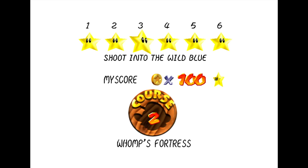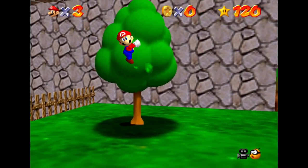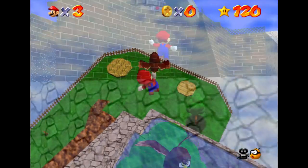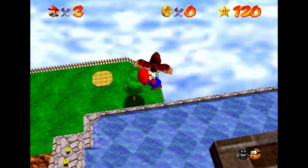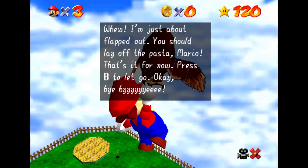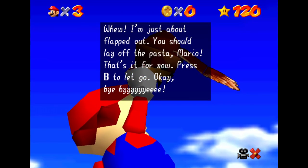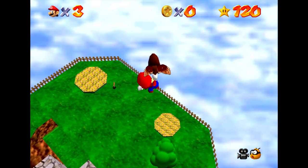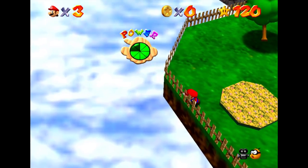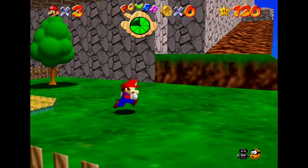Now this secret isn't as big but it is the Whomp's Fortress secret. Basically, you might remember that in one of the levels you can ride an owl to a star pretty easily. But what happens if you just keep riding the owl forever and ever? Eventually he gets all tuckered out: 'I'm just about flapped out. You should lay off the pasta, Mario. That's it for now. Press speed to let go. Buh-bye!' And then he's just gonna drop us all the way down, so you better be careful where you are. Not many people end up seeing that one.